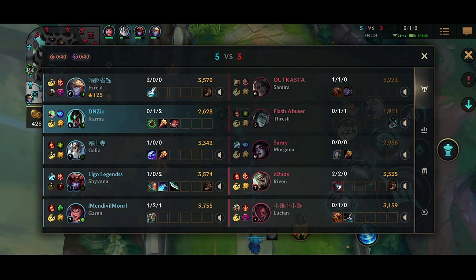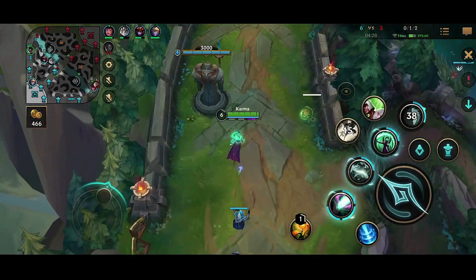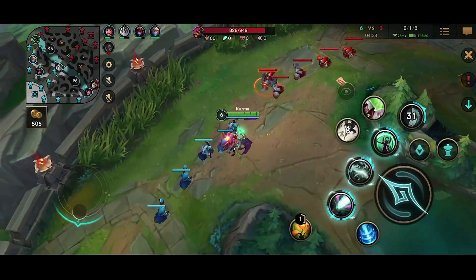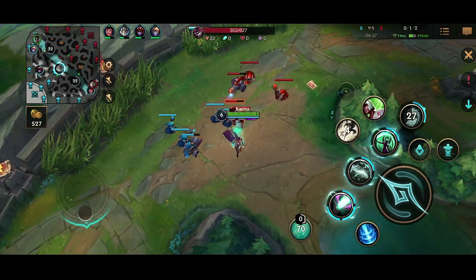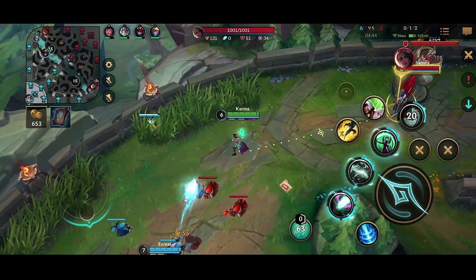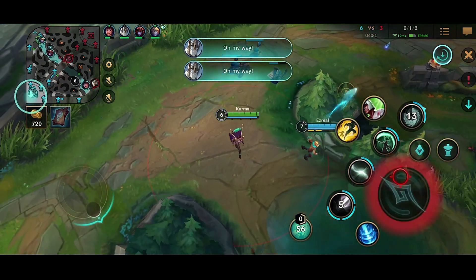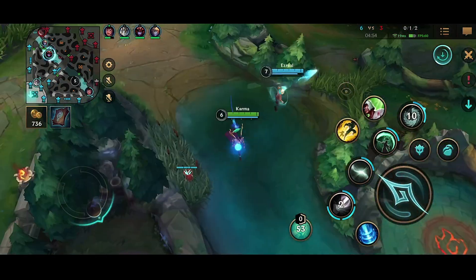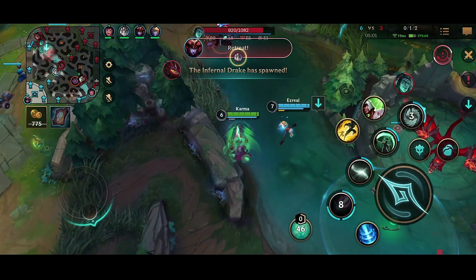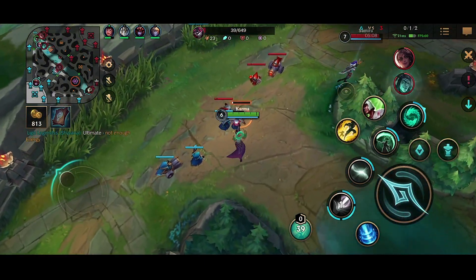Pretty good — doing well across the board. Our jungler and mid are doing phenomenal. When I get Galio opponents, they usually don't do as well, and this Galio is doing well. Our Shyvana too. I can actually ward right here. I think I'm past the wave so I can get the poke in. Our jungler is setting up Ezreal — there's no way they want to walk up through here.